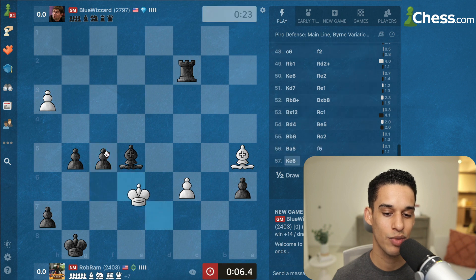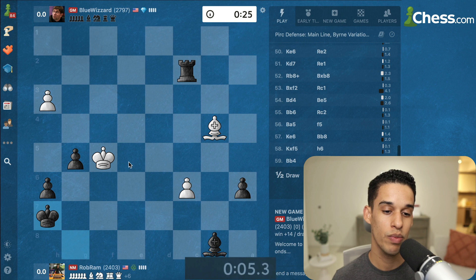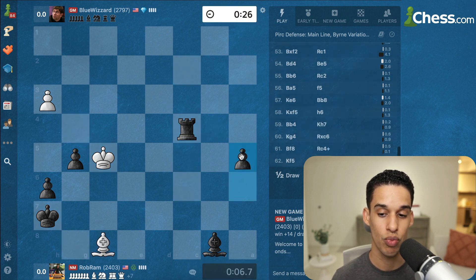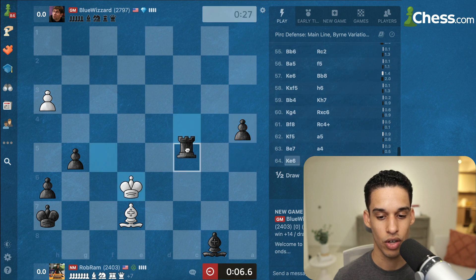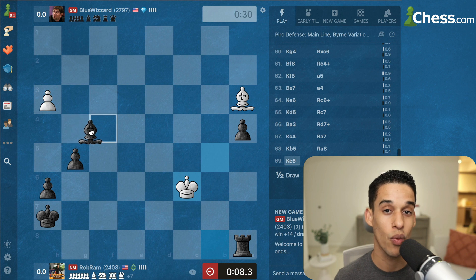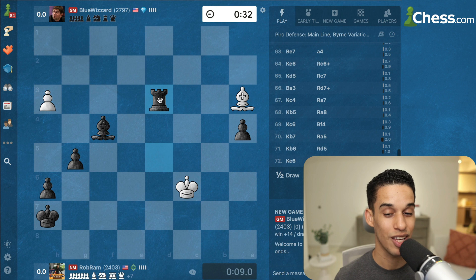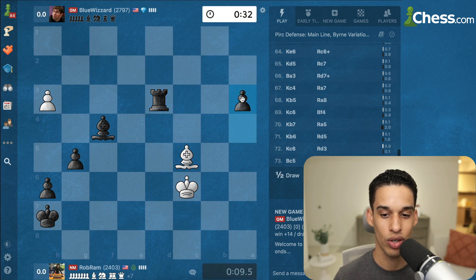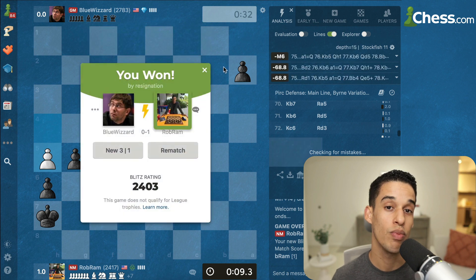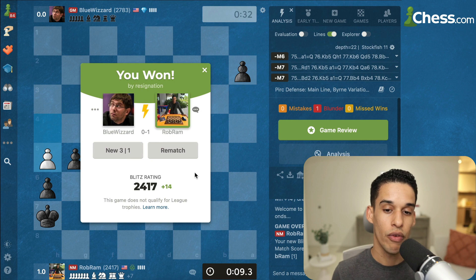Just look for that passed pawn — the easiest way to win. I still blundered; I need to defend my pawns. I want to trade pieces but not pawns — I need pawns to promote. I could have even tried to sacrifice my rook for the bishop, but I was playing too fast, really badly. Luckily it's really difficult to mess this up, and this time I didn't. Finally my opponent resigned.